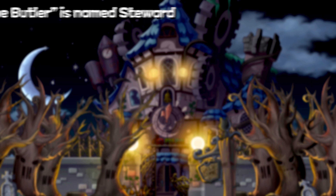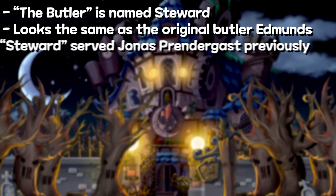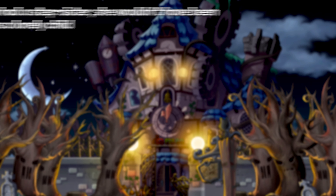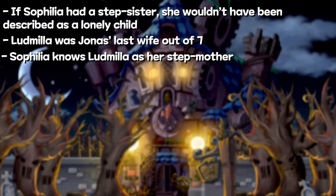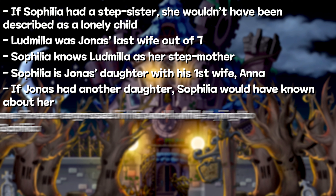Now let me get started on the original lore. The butler, whose name is Steward for some reason here, looks exactly the same as the original butler, who was a steward whose name was Edmunds — but he specifically mentions serving Jonas Prendergast previously, so clearly this must be Edmunds. How hard is it to get a name correct? In addition to that, while it's certainly believable that Jonas Prendergast had another child, surely if Sofilia was alive and had a stepsister, she wouldn't have been so lonely. But Milo was Jonas' last wife out of seven, and Sofilia was familiar with her before she died. Sofilia was the daughter of Jonas' first wife, so clearly she would have had to have known about Olivia.